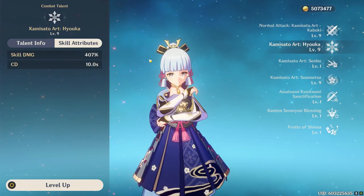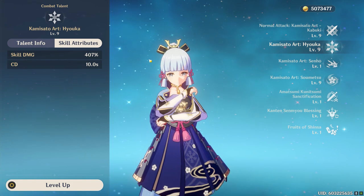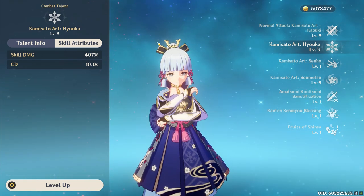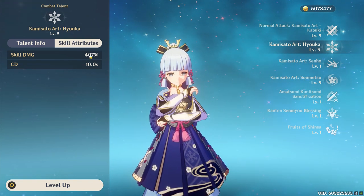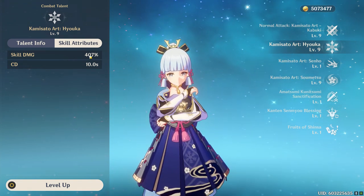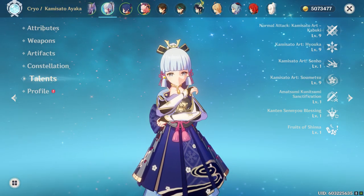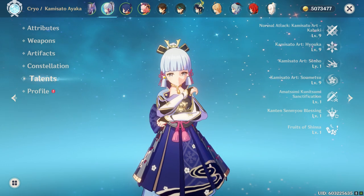Now that we know our total attack, we can start calculating damage. We're going to use Ayaka's E ability as an example. All you do is take your attack, multiply it by the skill damage number, and then multiply that by the damage bonus you're getting. Damage bonus is actually the most important part, so let's break that down.